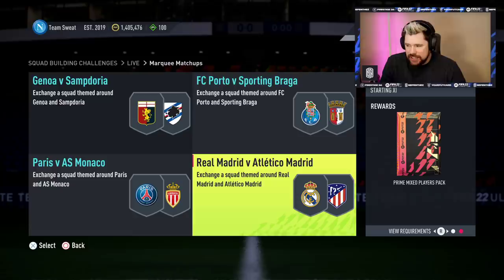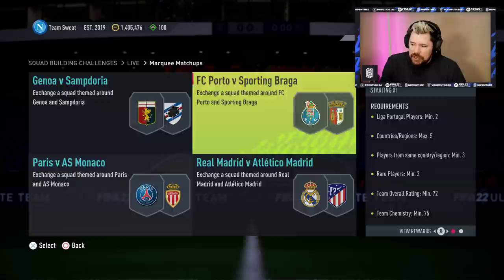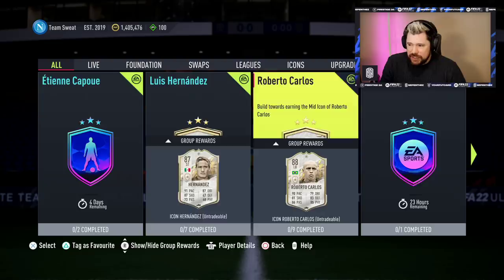We've got Marquee Matchups for a premium gold players pack, all tradeable. Sampdoria vs. Braga, PSG vs. Monaco, and Real Madrid vs. Atletico Madrid. You'll need one player from Real Madrid and Atletico Madrid, two players from either PSG or Monaco, one player from Serie A, and two players from the Liga Portuguesa. We don't have anything else, which is surprising because the showdown cards got leaked.